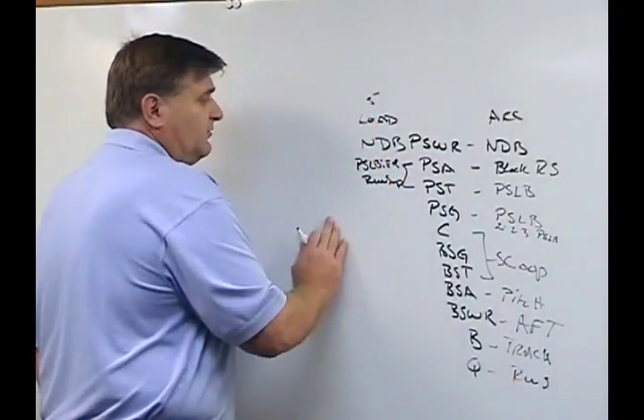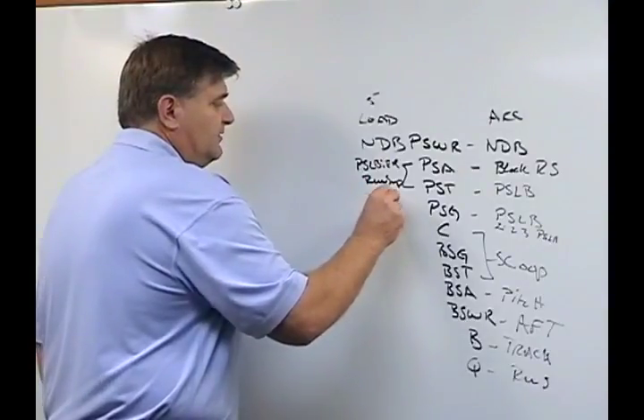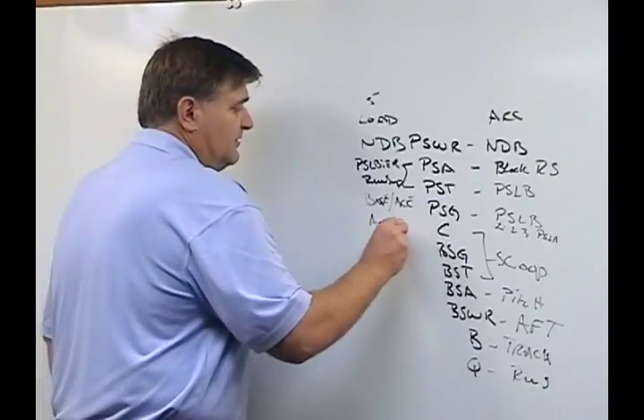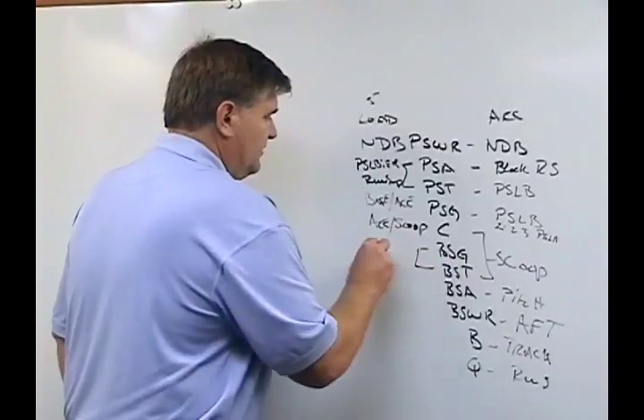Over here on the load scheme, or five scheme, the play side guard's rule is base to ace. If he's covered, he's basing; if he's uncovered, he's acing. The center's rule is ace to scoop — if he's covered, he's acing; if he's uncovered, he's scooping. Back side guard and back side tackle just go ahead and scoop.